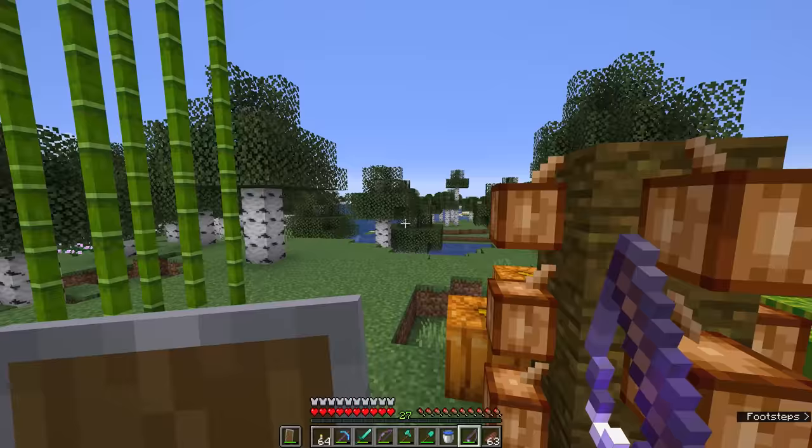While we're fishing with this rod and the mending effect still has to repair durability, you'll notice that we don't get any XP going to our levels bar throughout this process — it's all going to repair the tool that I've got in my hand. And the same would go for any armor that I have equipped with the mending enchantment. The mending enchantment would take all of the XP and put it towards mending the durability on my armor before it put it towards my levels.